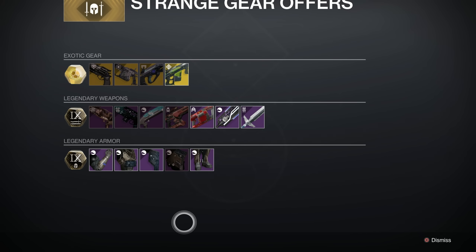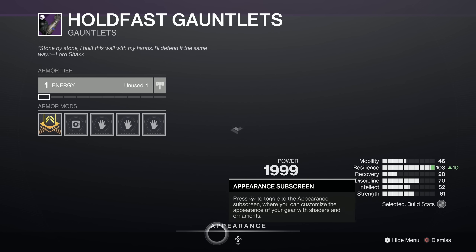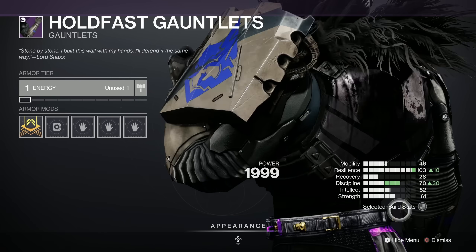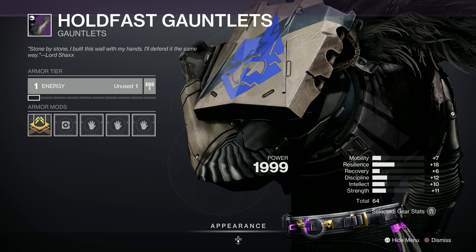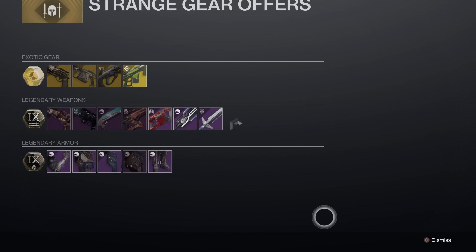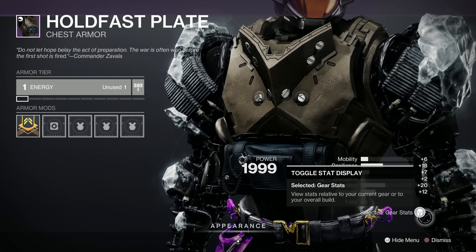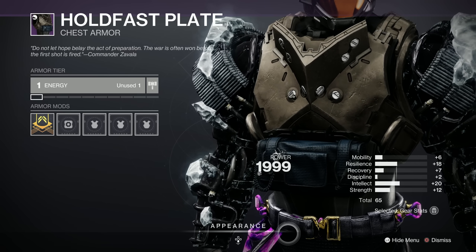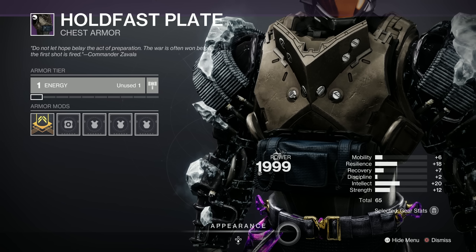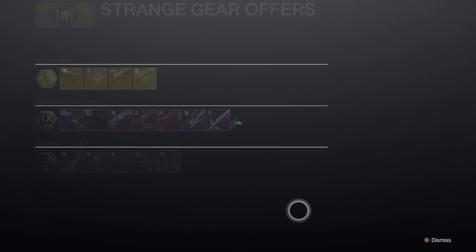Hold Fast Gauntlets — let's have a look. I love them — they look great with my get-up. 64, with a spike in resilience. Not too bad. We could look for a higher overall stat though. Chest-wise, the Hold Fast Plate — 65, resilience spike again. And then a spike in intellect as well, which is a shame. Not bad overall though.